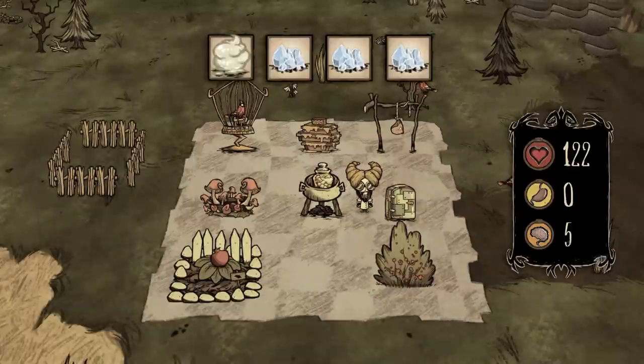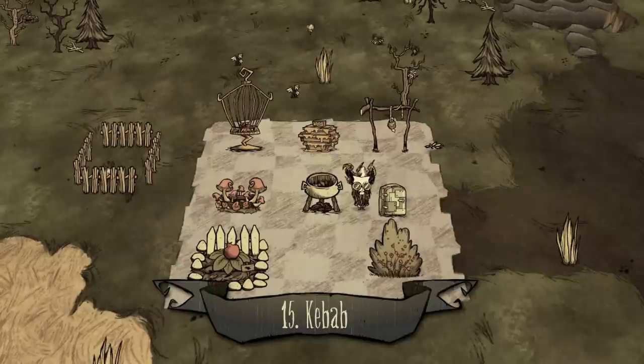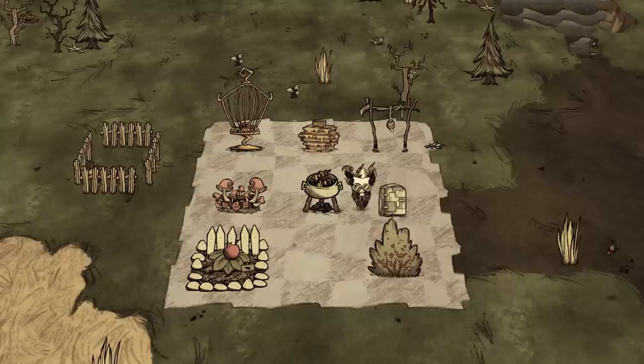Number fourteen: jelly beans. One royal jelly and three ice — the best healing item worth fighting for. Number fifteen: kebab. Monster meat, one twig, and two ice. Honestly, just add one more ice for a meatball — that is a better option.